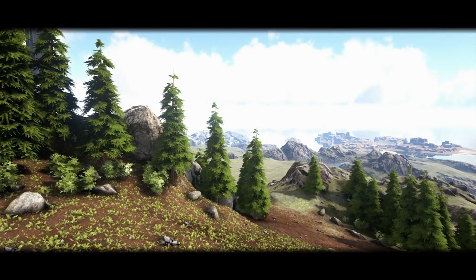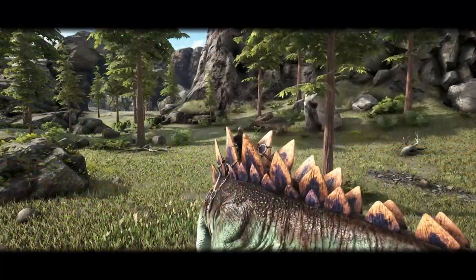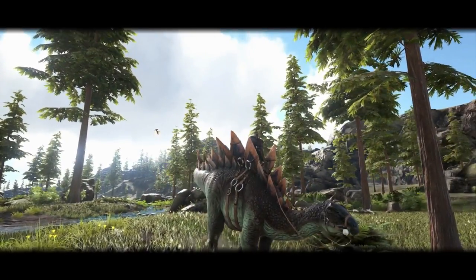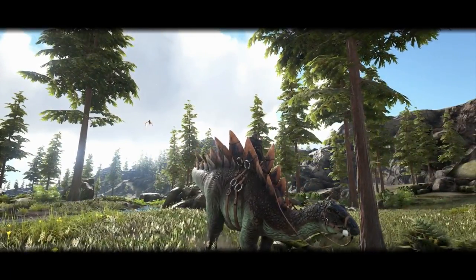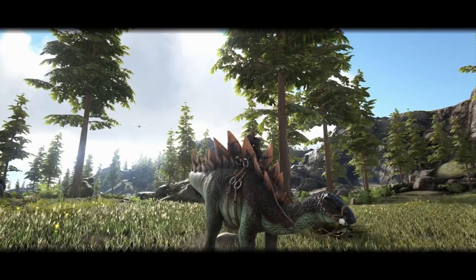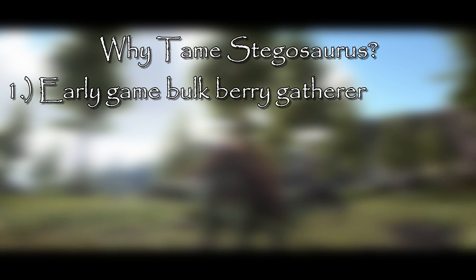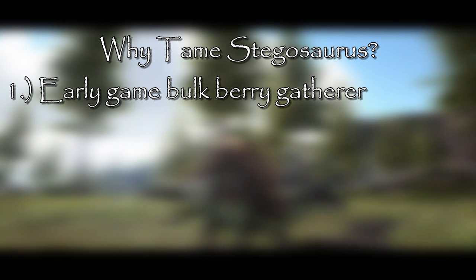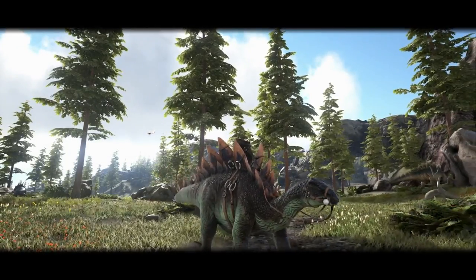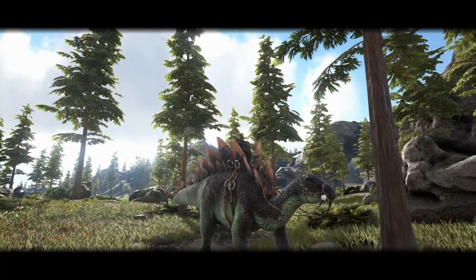This dinosaur is very widely known as one of the more — for lack of a better term — useless dinosaurs. However useless it may be, there have been some survivors and hunters known to utilize Stegosaurus in many different ways. It can excel at being an early game berry gatherer, as its higher weight stats make it a viable replacement for Parasaurolophus and even Triceratops, leading some survivors to use the Stego to mass farm important berries for certain recipes.